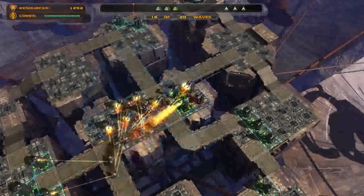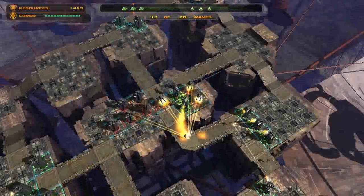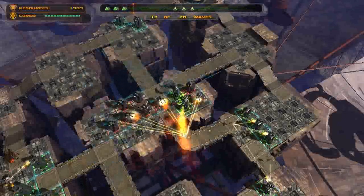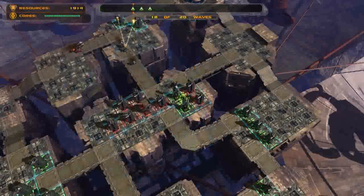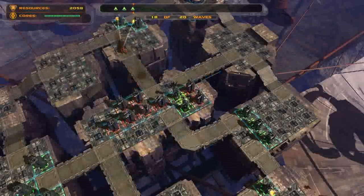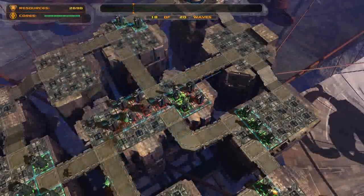And that's it. Just hold down the F key and wait for the goodness to happen. You can upgrade the Inferno Towers — I mean, you've got plenty of money. You can upgrade anything you want.